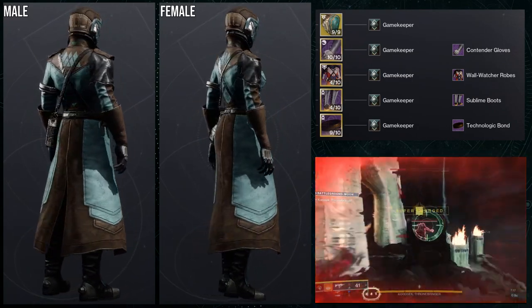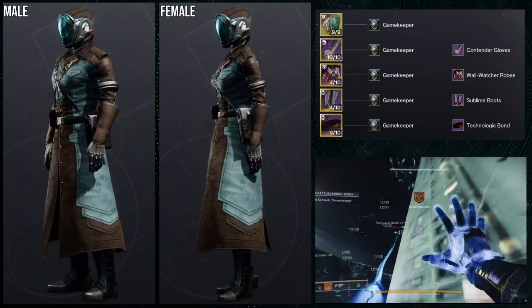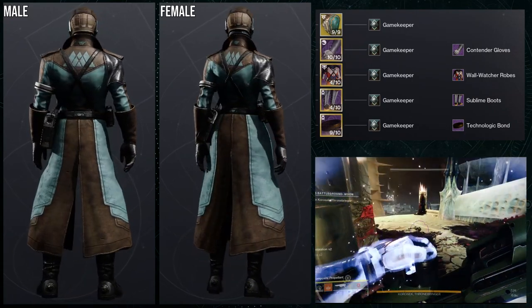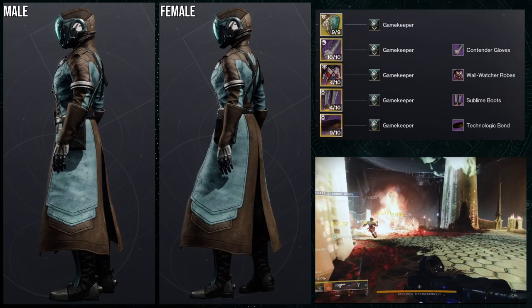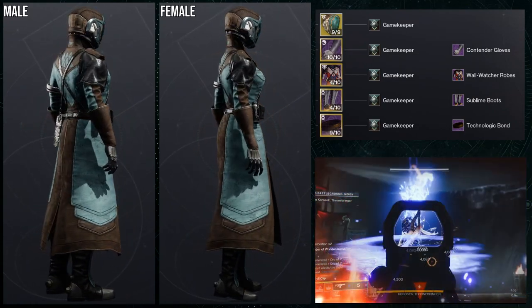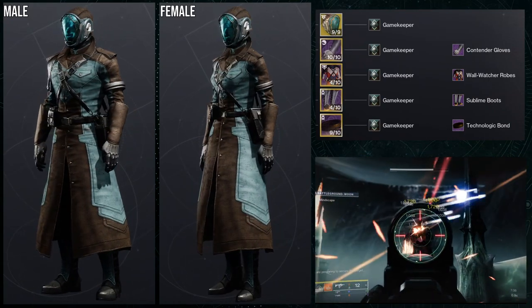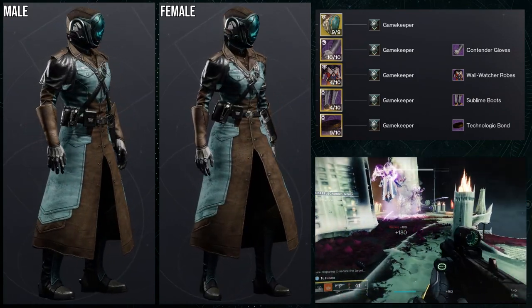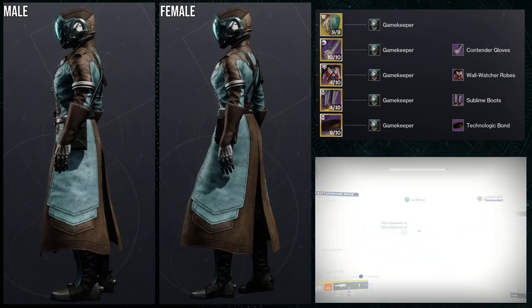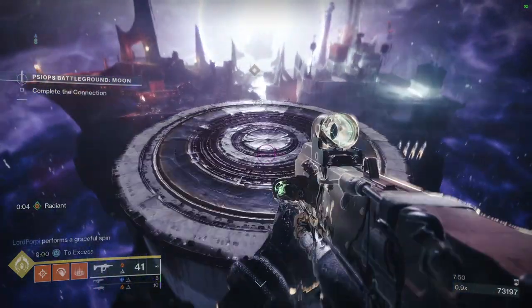Overall, this last set isn't my favorite — the second set is definitely my favorite — but this one is cool for the officer vibe. I'd probably swap out the Technologic Bond for something more officer-looking or just leave the bond slot empty. The Sublime Boots are really cool, especially the back with the exhaust pipe that glows like fire with the glow version.